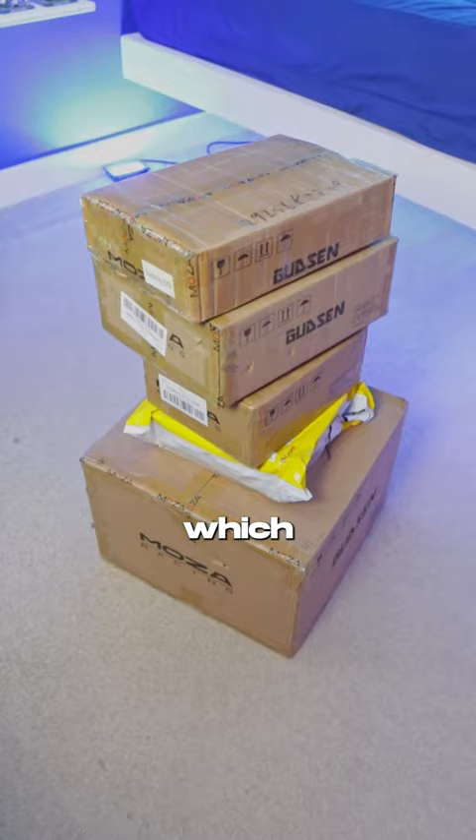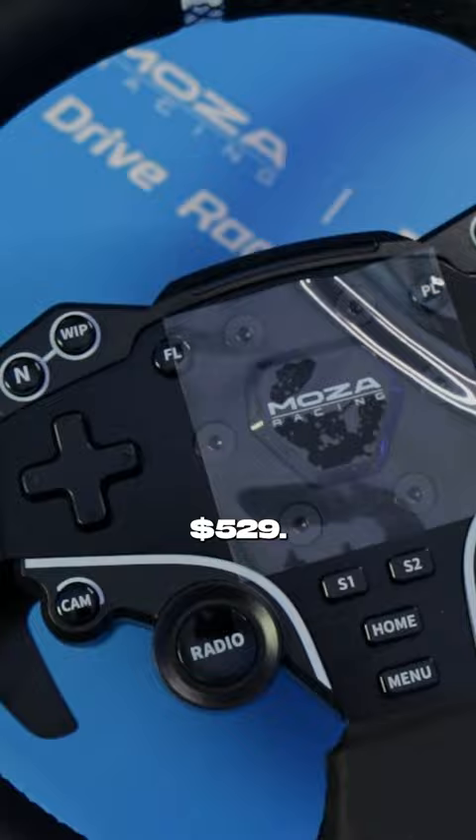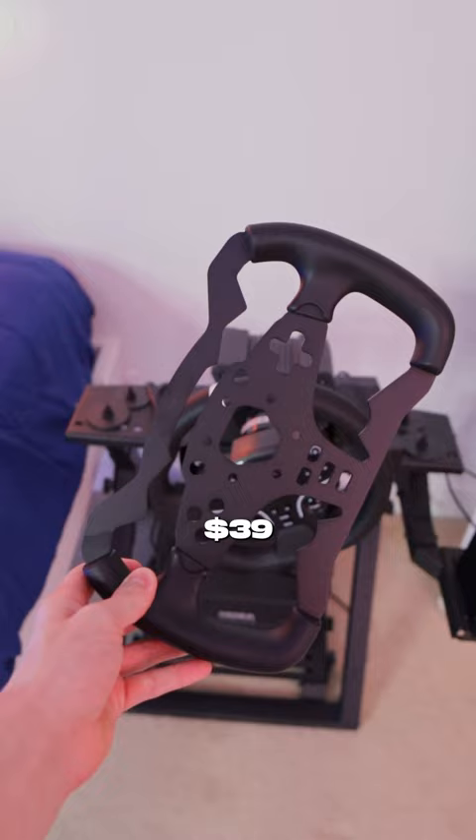The Moza R5 bundle, which includes the base, steering wheel, brake, and gas, was $529. An extra $39 for the clutch, $29 for the brake performance kit, and $39 for the formula wheel.